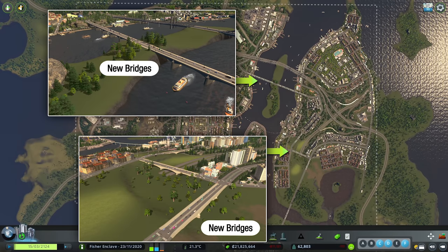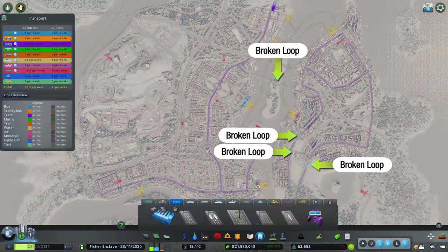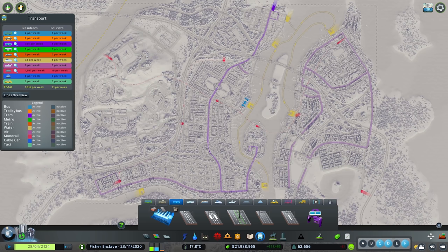However, by replacing the tram bridges it breaks the tram loop routes. So now I have to figure out a new way to loop and connect everything.